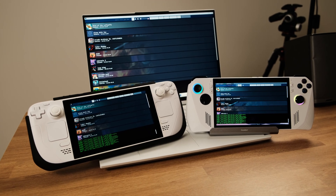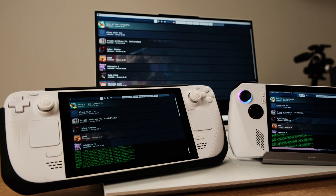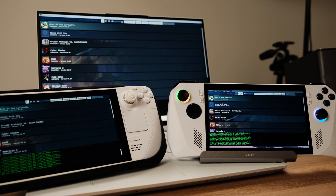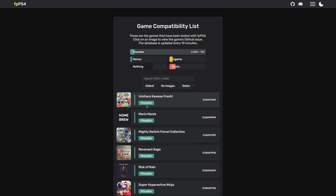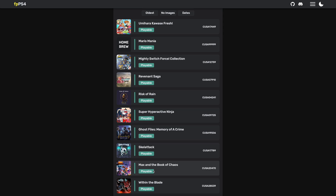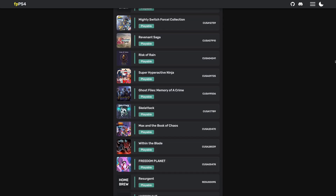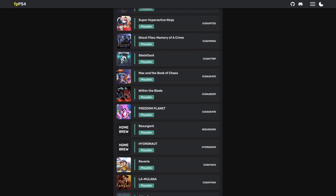Before we dive into the performance test, I would like to talk about the current state of PS4 emulation. There were only about 65 playable titles last year. Based on the recent compatibility list, now we can play 103 PS4 emulation games on a high-end gaming PC. But just remember, all those playable titles are 2D PS4 games. There are currently no AAA games that can be emulated. The PS4 emulation is quite difficult, so I don't think we will get any AAA games running on this emulator soon.